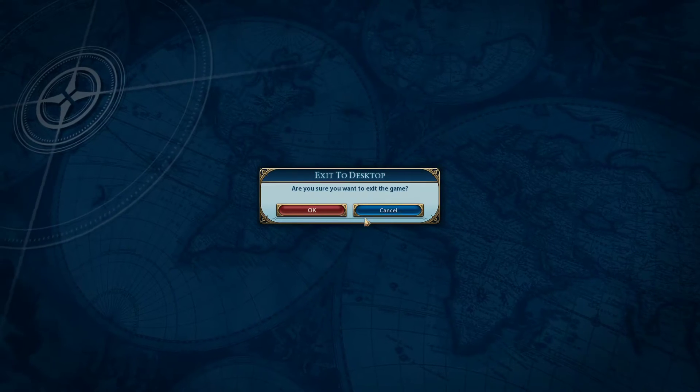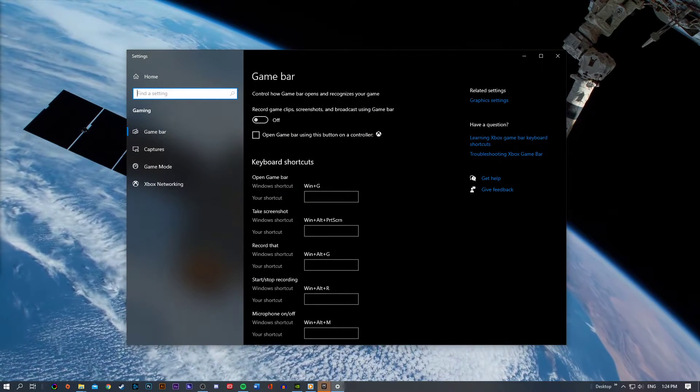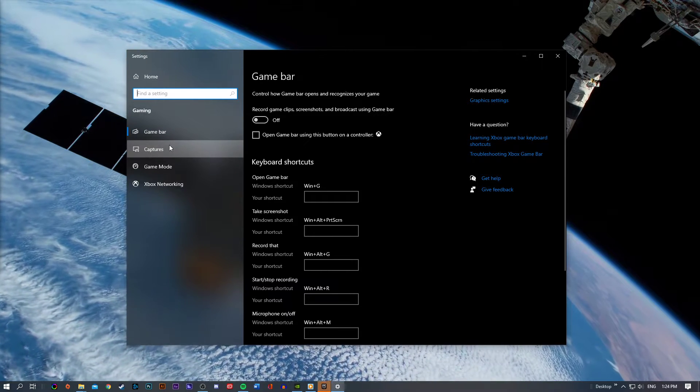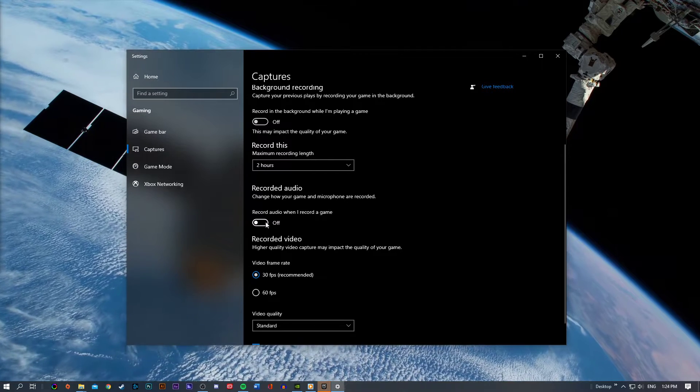Next, you can close the game and your Task Manager. When this is done, search for Game Bar and hit Enter to open up the Game Bar System Settings. On this window, disable the Recording option. Next, in the Capture section, make sure to also disable the Background Recording option.